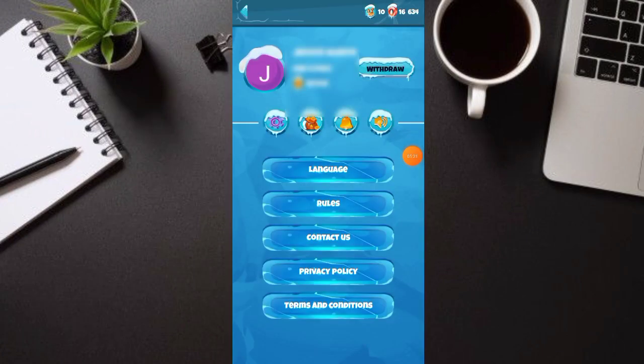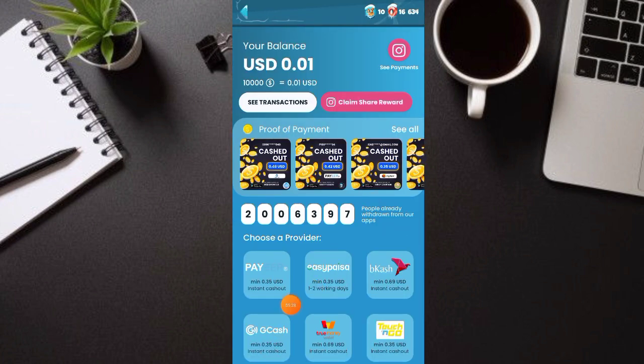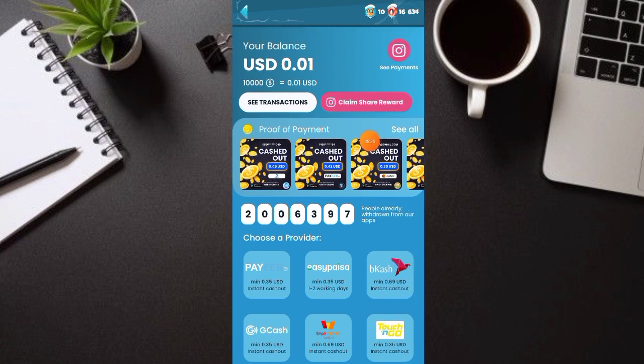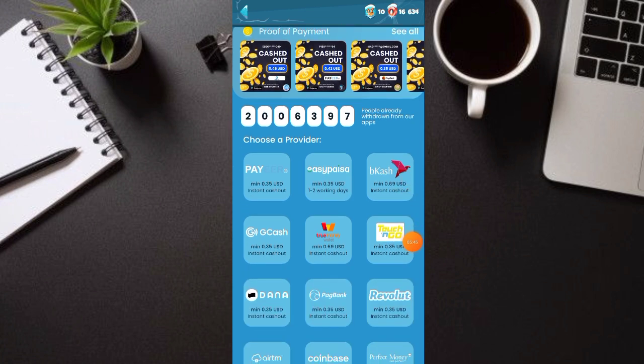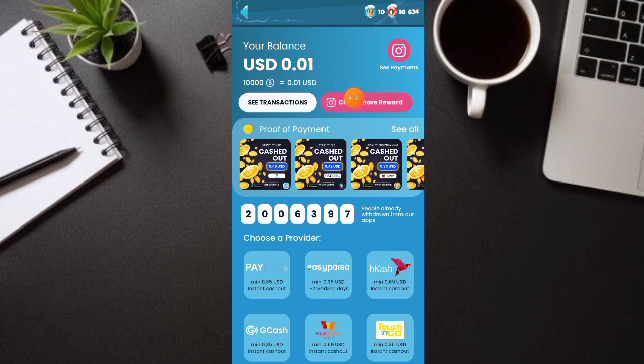Ito yung payout — ayan, withdraw. Keep nyo lang. Dito, minimum withdraw is GCash to guys. Pag nag-withdraw kayo dito, kailangan meron kayong 0.35 USD. Ito yung katumbas ng coins. Yung 0.35 USD, automatic yan pag magpipayout kayo — GCash po yan. Nakalagay naman GCash eh. I-click nyo lang, lagay nyo lang GCash number nyo, name nyo, tapos payout nyo na once na meron na kayong 0.35 USD. Yung balance natin ito pa lang 0.01, so kailangan 0.35 pwede na tayo mag-withdraw.